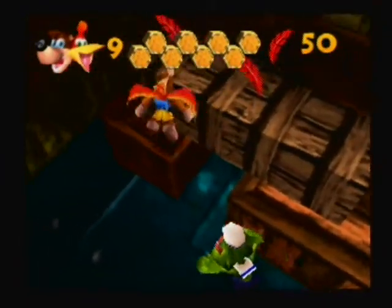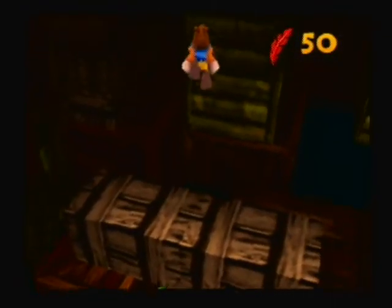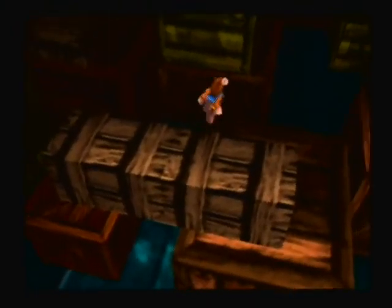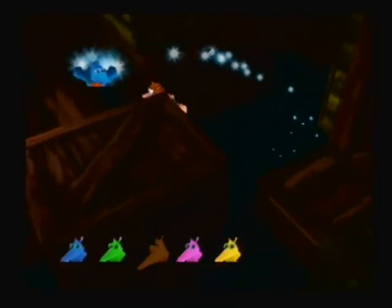There's just some feathers — oh, I hear a Jinjo! And there's a mumbo token up there. I keep saying there's nothing notable in these areas, but then I'm like 'Oh wait, there's actually something super important.' You guys can just forget everything I say from now on. Let's see where that Jinjo is — blue Jinjo behind the boxes.